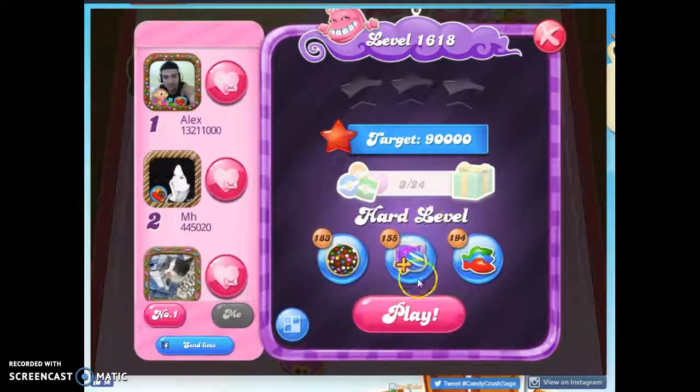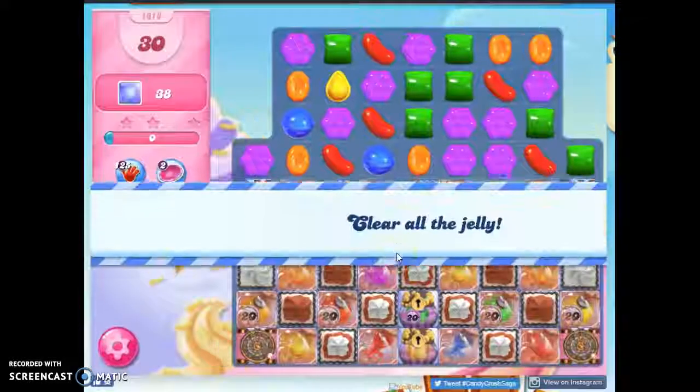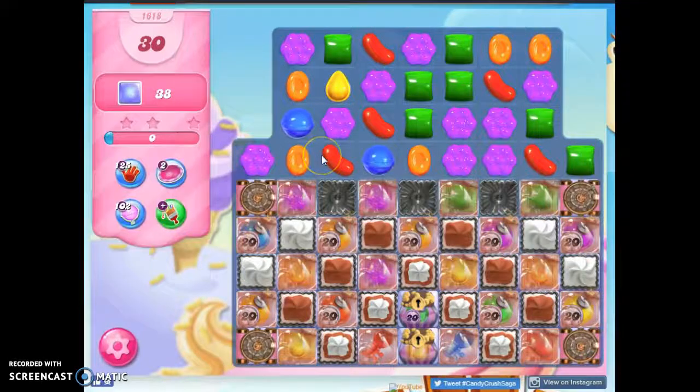Hi friends, this is Susie, your Candy Crush Guru, here to help you solve the puzzle of level 1618, which is a hard level where we have 30 moves to clear out 38 jelly.